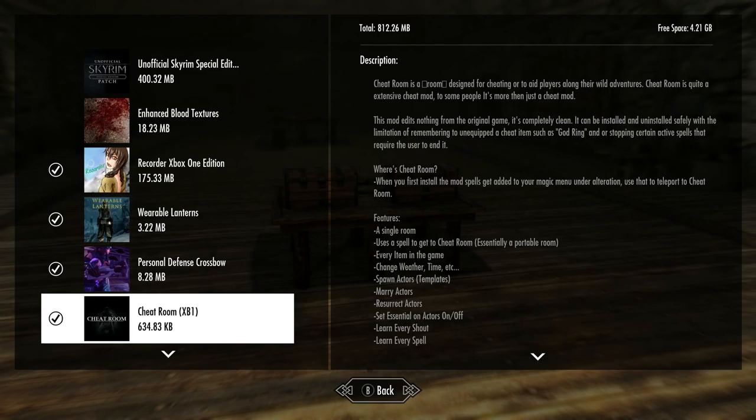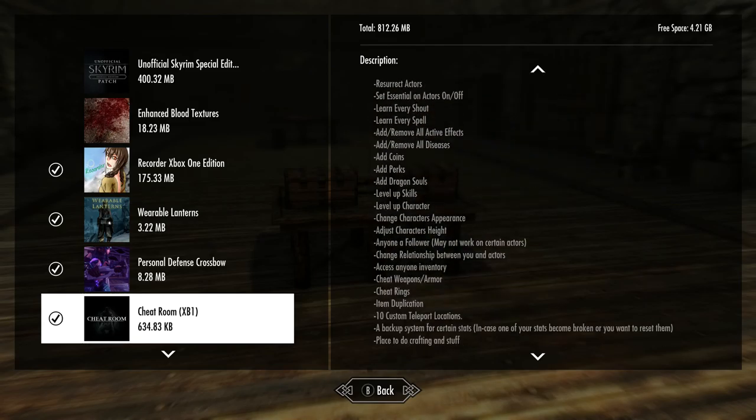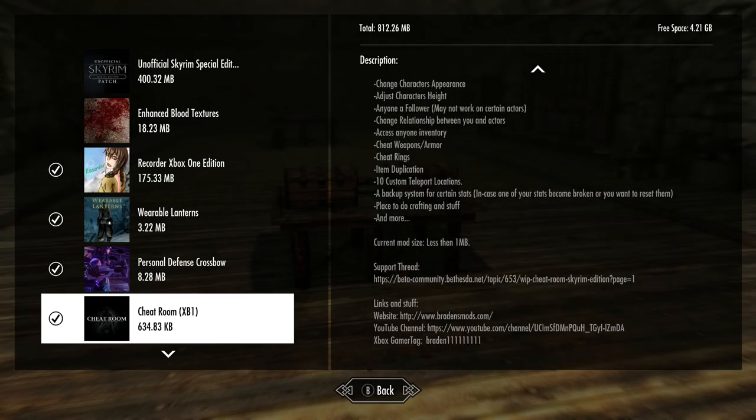The first mod is the cheat room. This one was by Brayden M1 — that's just not the port, Arthur — yep, Brayden.